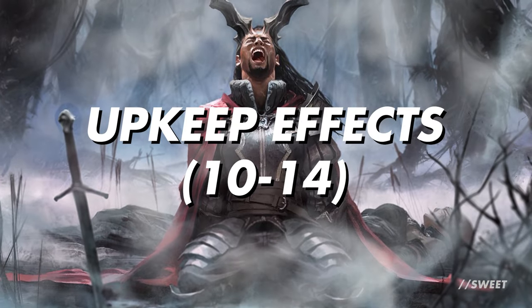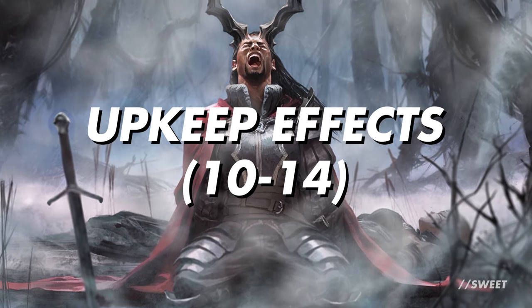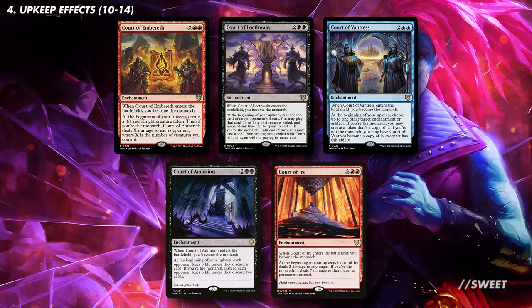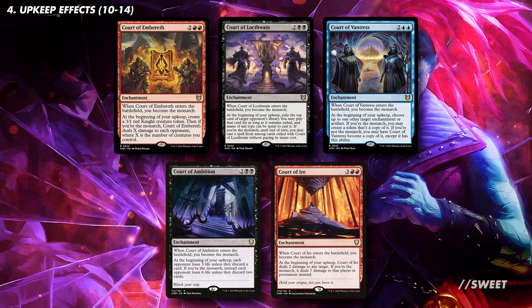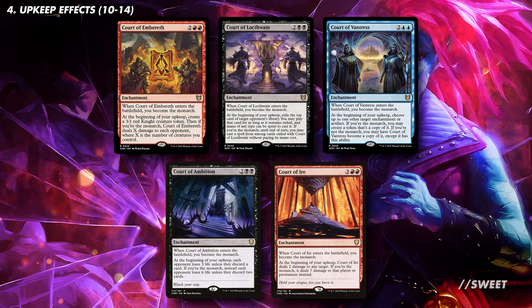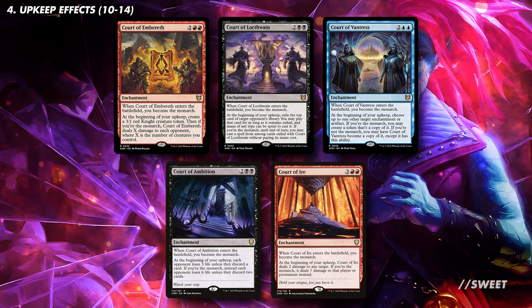Now let's move on to the awesome upkeep effects — the really powerful cards we're going to break open with Obeka when she connects. First up, we have the Court cards in our colours. These are all fantastic options with super strong abilities, and they're great bits of card draw as they introduce the monarchy. That's very good in a deck with multiple ways of making a creature unblockable. Even better: if we play any Court card in our main phase, we become the monarch. If we then connect with Obeka for extra upkeep phases, we'll get their upgraded monarch version straight away without having to worry about untapping with the monarchy.